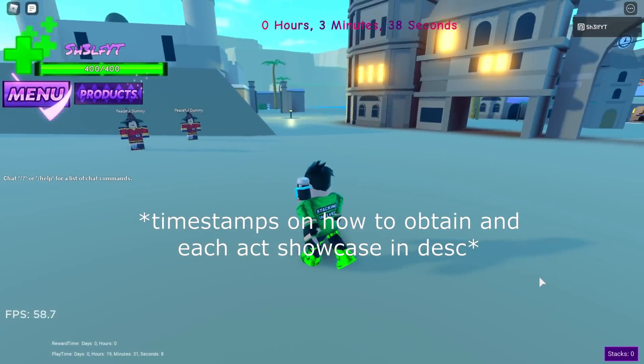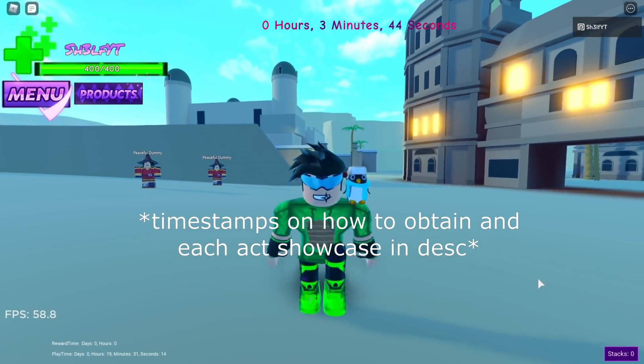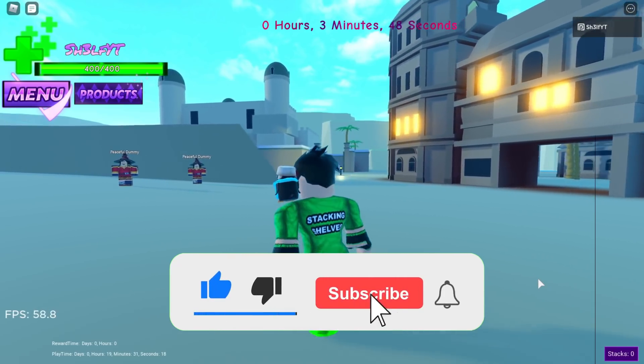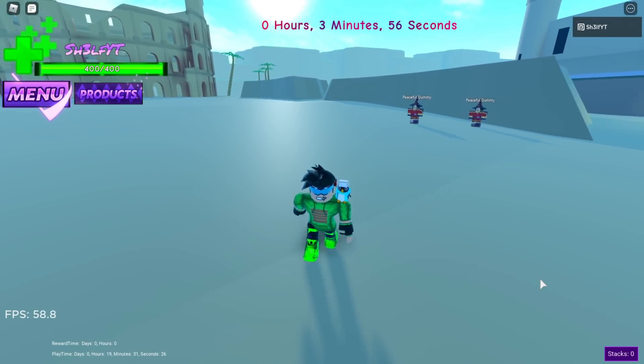Welcome back to another A Universal Time video. Tusk Act 1 through 4 just dropped, so we'll be doing a showcase of that. To get Tusk Act 1 you have to touch this rock thing — it's called something like 'devil something' — it spawns every 10 minutes with a 30% chance. I'm going to cut the video to when the rock spawns and then I'll get Tusk Act 1.